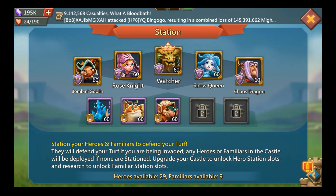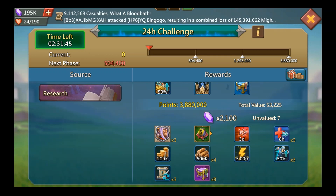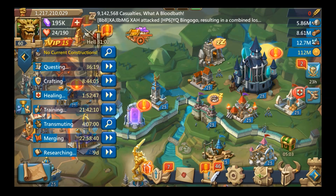Chaos Dragon can be obtained from limited events and from the 24-hour research challenge — there are three medals if you complete it. Watcher is more manageable. The priority order is: Watcher is best, Chaos Dragon is second, Rose Knight is third, and Bombing Goblin is fourth. Rose Knight and Bombing Goblin should always be on your wall. If you have Watcher at gold rank seven, it should be on your wall; if it's only purple, put something else there instead.